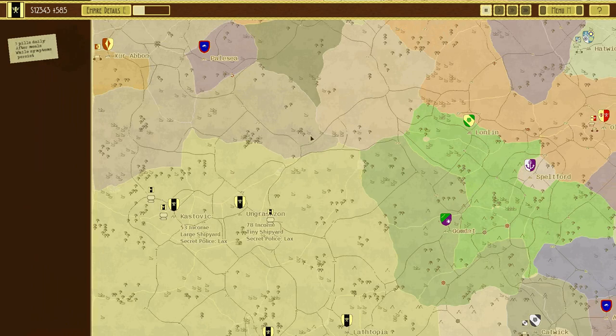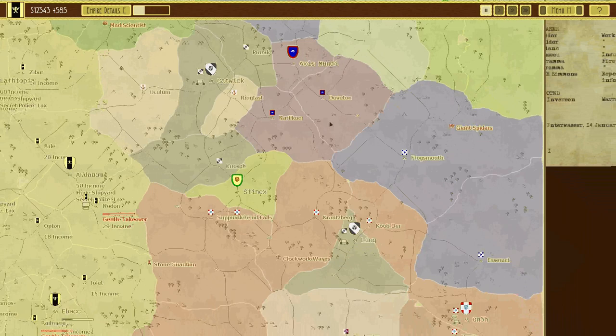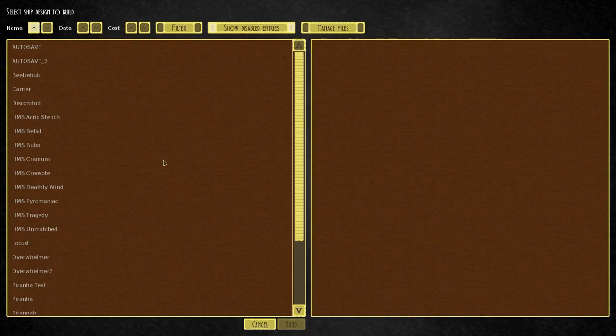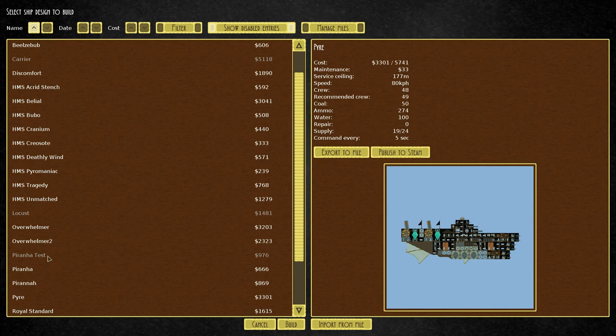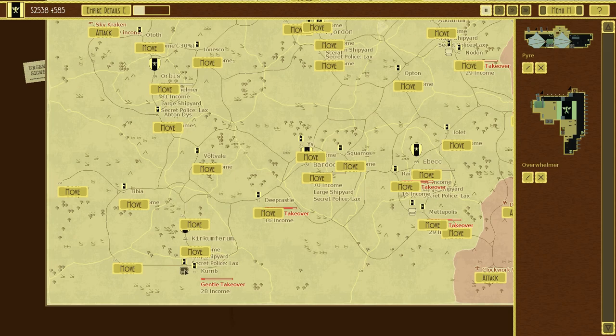I've got to be honest, there's not much left in terms of this campaign. We are doing incredibly well. Our enemies have been crushed over and over again, and I think it's for the best to just take over the south-east side of the map. Currently building a pyre — definitely want some more pyres, as they are quite a good, useful general-purpose craft with fire, which is always fun. Also making a couple more of the overwhelmers, which are also doing incredibly well.